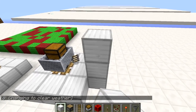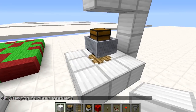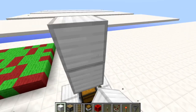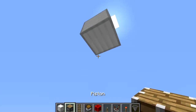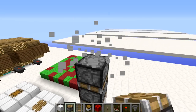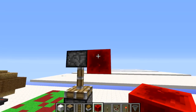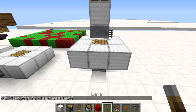Then up here you need to go up and place a block above the minecart chest. There are two blocks of space between the piston and the block up here. Then place three blocks on top of that, remove the middle two, and place two downwards facing pistons like this. Remove the block on top and then power the piston at the top. Once you have done that you can remove that block.